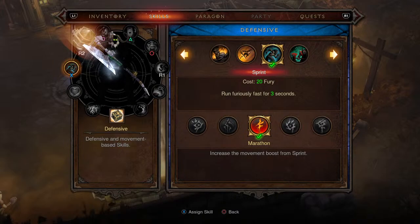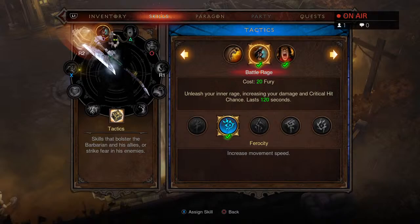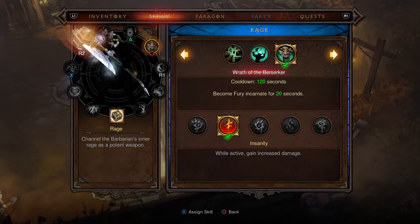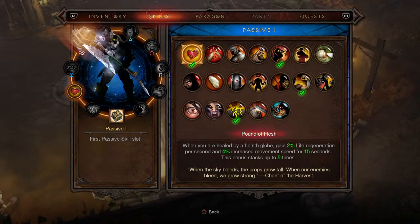This skill setup is focused on speed - completing GR 150s in under one minute. For the X ability, pick up Sprint with the rune Marathon from the defensive skill tree. For your R2 main damage attack, pick up Whirlwind with the rune Hurricane. For the square ability, grab Battle Rage with the rune Ferocity from the tactics skill tree for mobility. Also from tactics, pick up War Cry with the rune Charge. For more damage, pick up Wrath of the Berserker from the rage skill tree - remember the bracers give it every rune, so we went with Insanity. Finally, for even more mobility, pick up Furious Charge with the rune Cold Rush from the might skill tree.